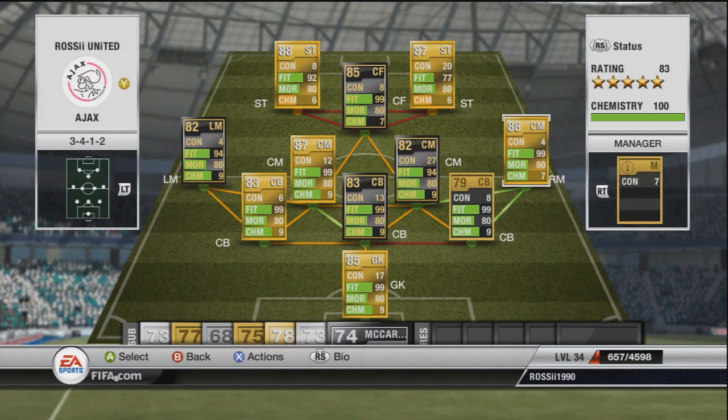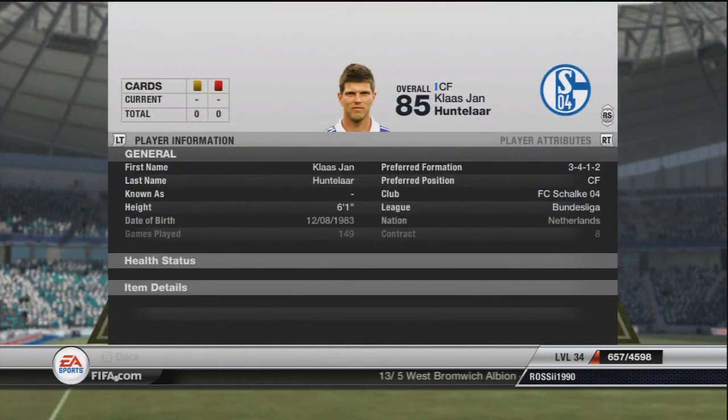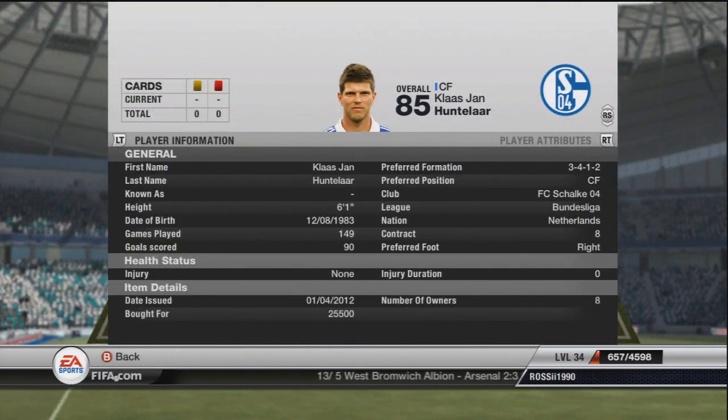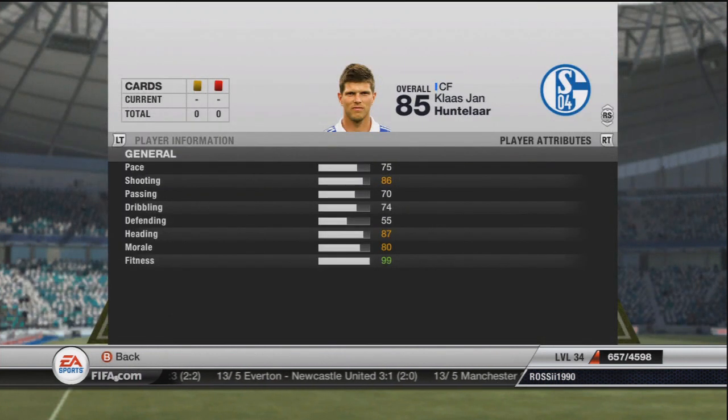Schneider is probably the paciest of the three — he's got 79 pace which isn't too bad for a right mid, and he's getting 7 chemistry because of same club, same league, and nationality links. We've gone for the inform Alonso, not the Team of the Season one. I tried to get someone to lend me the TOTS version but it took a while to get these players together as I didn't have many coins. I will be having some goals at the end. I know who Hunter Law is of course but I don't know much about what he did for Ajax — I know he played for them, that's all.